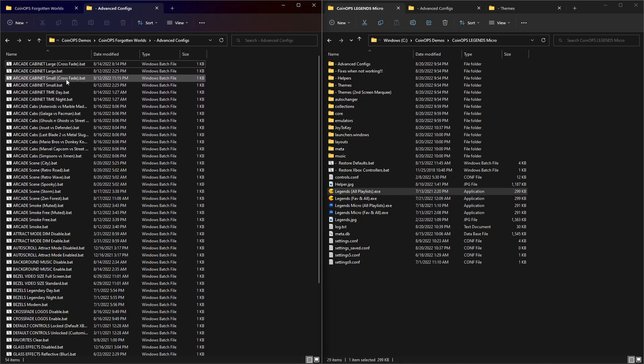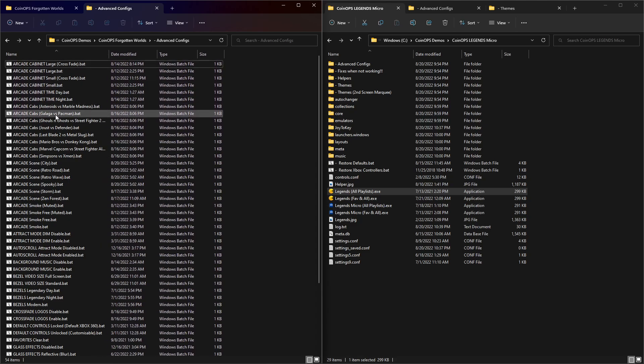Now let's go back to night mode and go into the advanced configs. I want to talk about the arcade cabinet ones. All of these have to do with tweaking what goes on in the arcade view. You've got cabinet choices bookended with classic cabinets — you can choose between Galaga and Pac-Man, Ghouls and Ghosts and Street Fighter 2, Simpsons and X-Men — and it's also not-in-an-arcade. Then there are scenes: you can have the zen garden, zen forest, a city, retro road, retro wave, spooky storm. Arcade smoke options have to do with being in the arcade — you can have smoke in the background but mute the arcade noises so only the active cabinet audio plays.